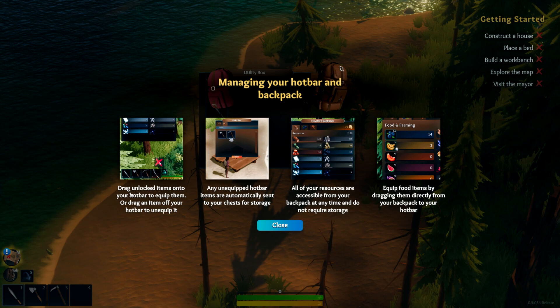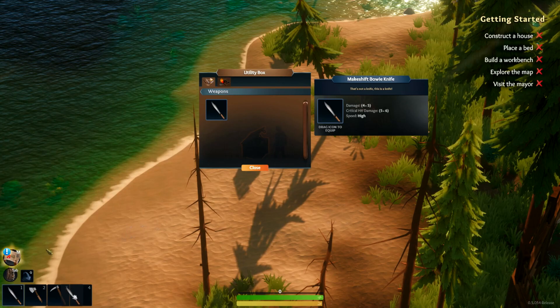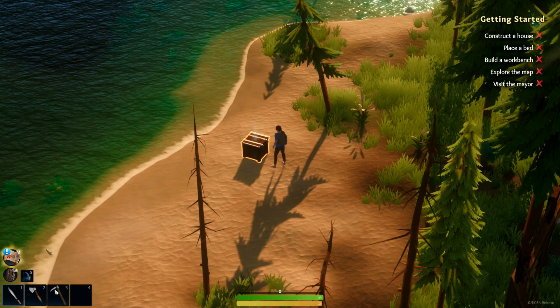The tutorial explains: unlock items into your hotbar and equip them, or drag them off your hotbar to unequip. Unequipped hotbar items are automatically sent to your chest for storage. All resources are accessible from your backpack at any time and don't require storage. Food is equipped by dragging directly from your backpack to your hotbar. I already have a weapon on me.